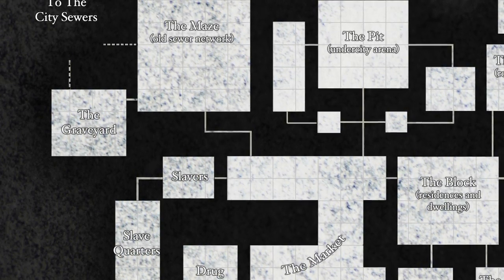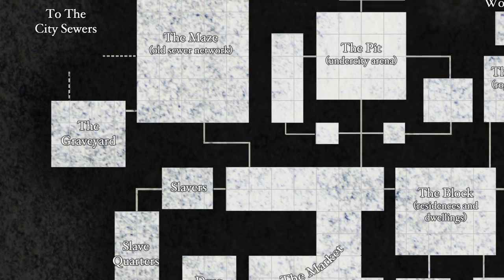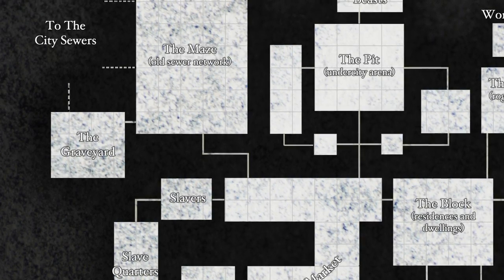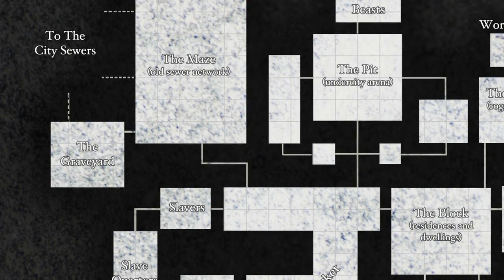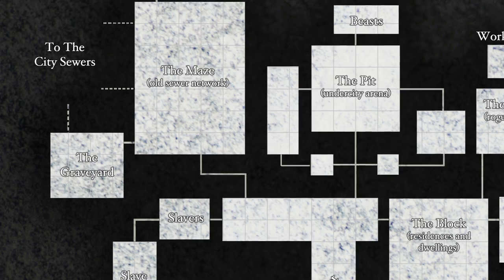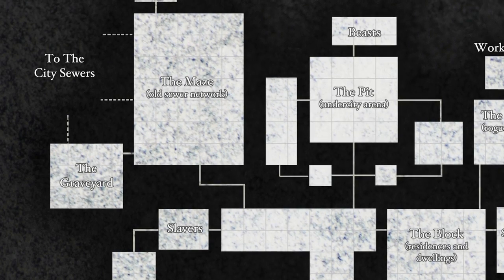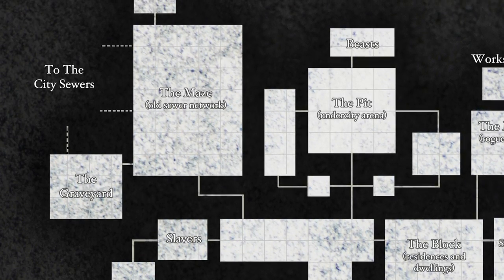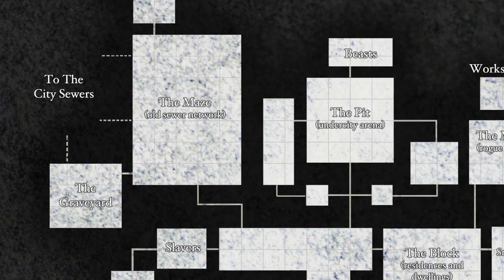More northwest or upper left from the market is what's called the Maze, which is the old sewer network. Vitus itself has a massive ancient well in the middle of the city called the heart well, with a stone aqueduct channel going in all four cardinal directions from it. Eventually this water gets dumped through grates into a basic sewer system that runs through the city. The Maze would have been an older part of that sewer network — though on this map it looks like a giant rectangular room, it actually represents a network of sewer passageways and tunnels. It's called the Maze because it would be very difficult to navigate and you could get lost.